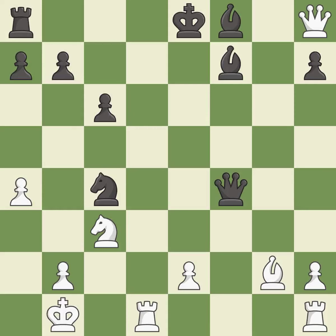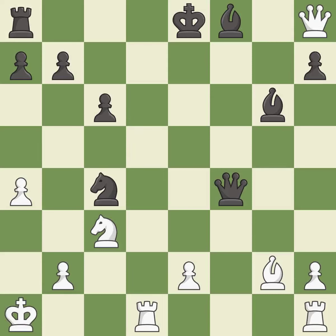This evades the check from the queen. This defends the attacked pawn, and this is the only good move. This steps away from the checking bishop. This wins time by threatening a rook and forcing it to move away.